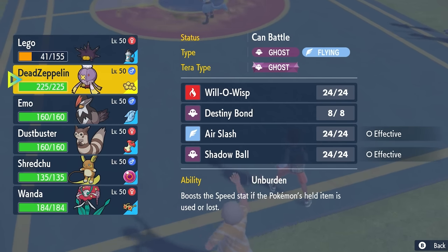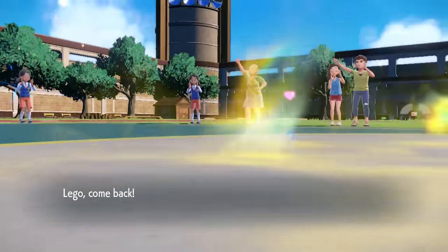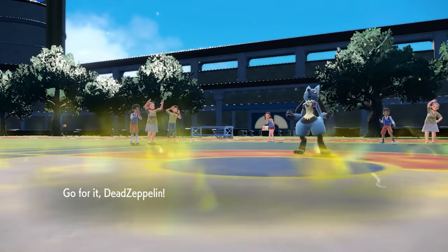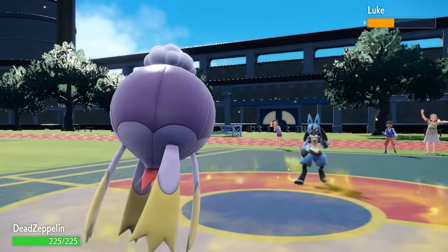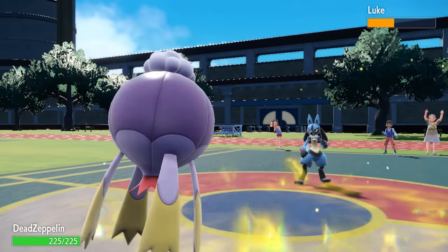The Electric Terrain enables Raichu with Surge Surfer, and it also helps Drifblim with the Electric Seed. Knowing they'll likely just go for another Fighting move, I switch right into Drifblim — one of my favorite Pokémon to use. This thing is always so much fun, and there's a lot of different things you can do with it.